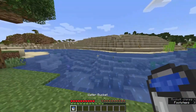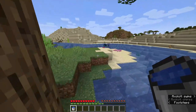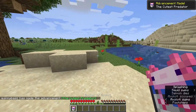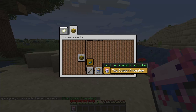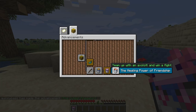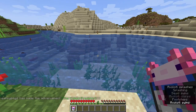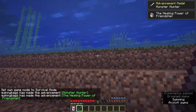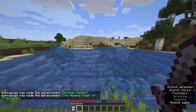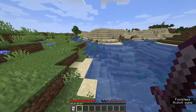Switching to survival mode, there are two advancements you can unlock with axolotls. The first is called 'The Cutest Predator' — after tactical fishing, catch an axolotl in a bucket. The second is 'The Healing Power of Friendship' — team up with an axolotl and win a fight. I'm going to spawn a Drowned in front of me and beat it up with my axolotl. We got 'Monster Hunter' plus 'The Healing Power of Friendship.' All you got to do is team up with your axolotl and kill a Drowned or something else, and you'll get that advancement.